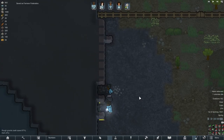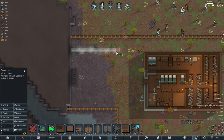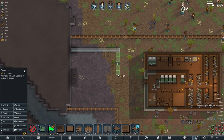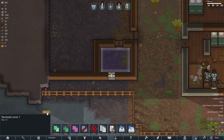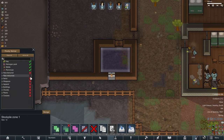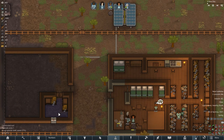Our colonists started digging in the place I marked out and eventually leveled the surface. After that, the construction of our new warehouse for resources began, which, by the way, will also house a refrigerator. The construction did not take very long, and we even researched and built a solar panel that will now provide energy for our refrigerator.